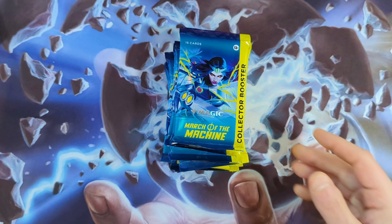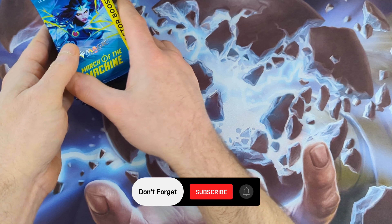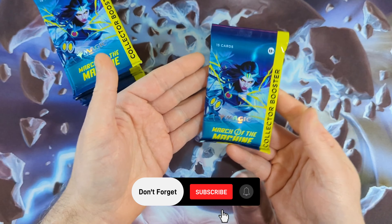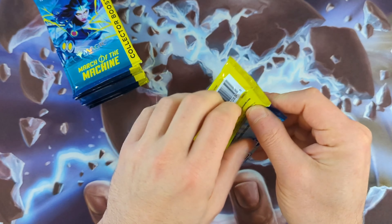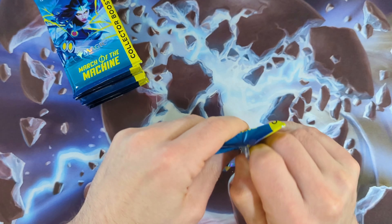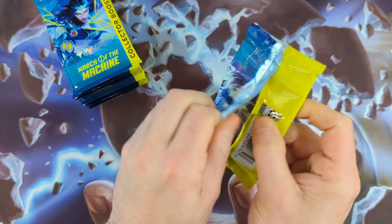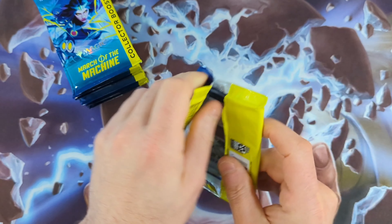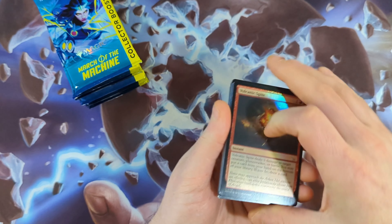Let's see what kind of value we can find. I'm just going to put them all over here in the corner — they are super shiny packs. I'm not going to use any pull tabs or anything like that because of the potential of pulling a serialized card. I'm just going to be very careful opening them up, and we'll do a comparative analysis of this box to the first one I opened on the channel last week.